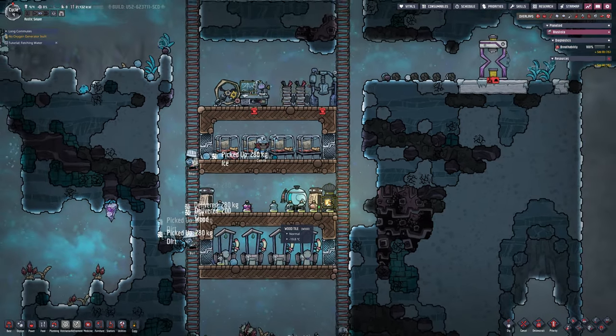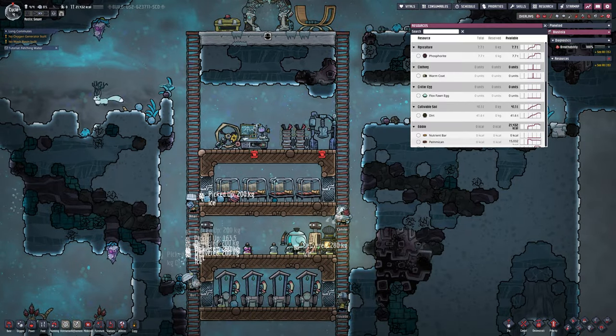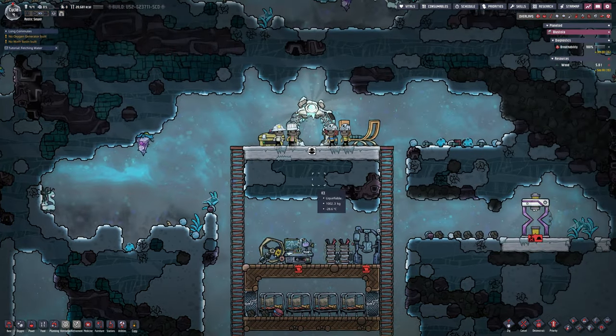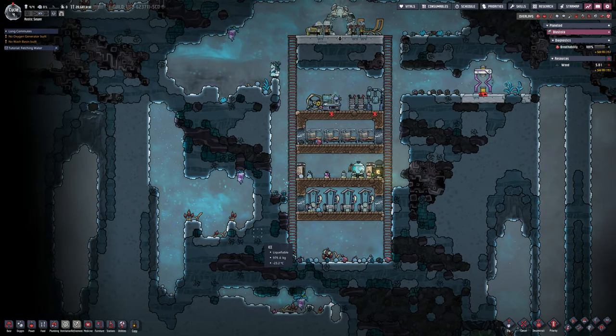This is the lab map, and the centre is a frozen core surrounded by ice, cinnabar, and snow. If we get to the edges there will be an abyssalite core, and then normal biomes beyond that. The map is ginormous because it is the lab map, and unless anyone requests otherwise, the lab map is the best for doing megabases anyway.